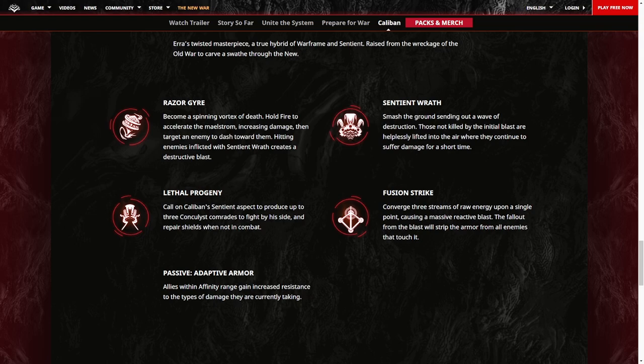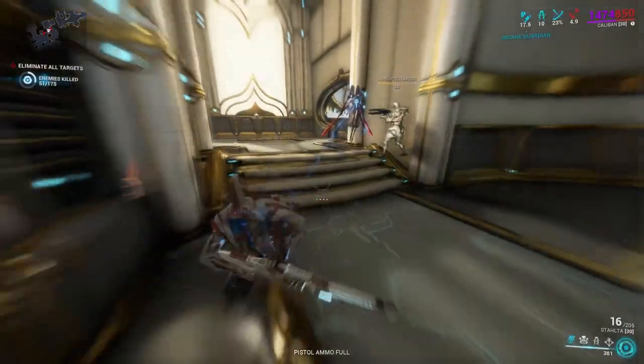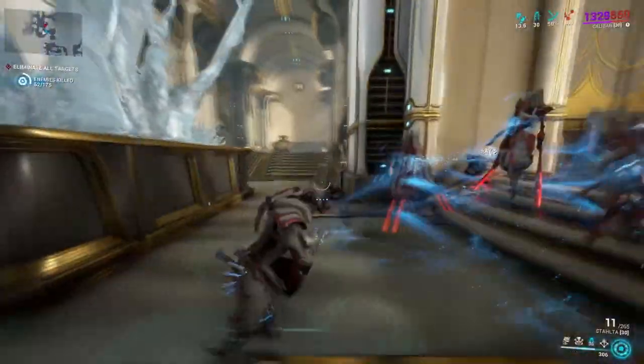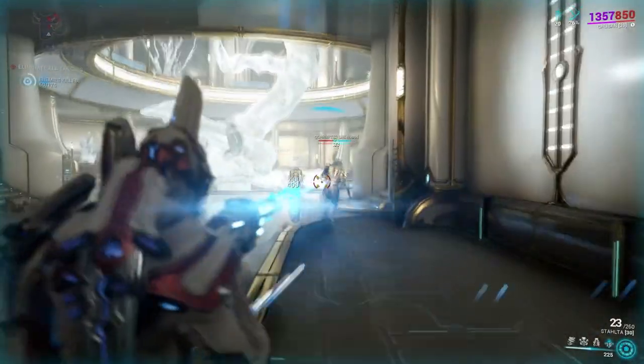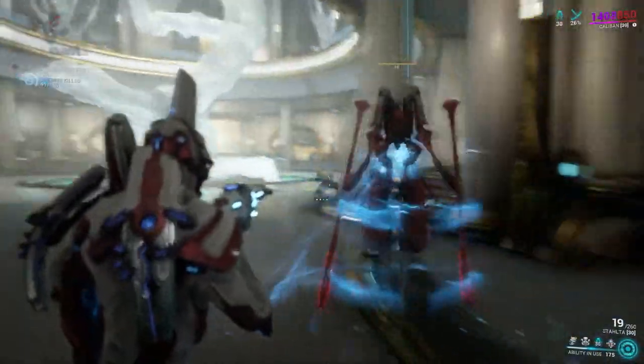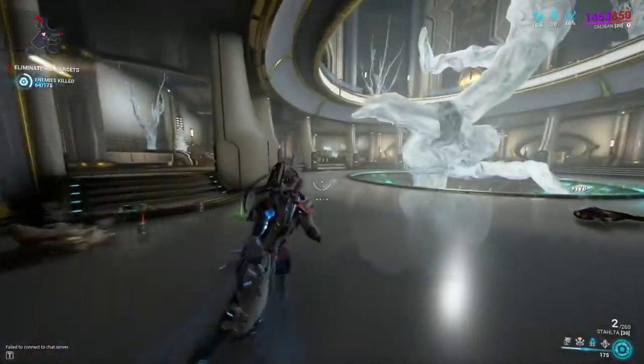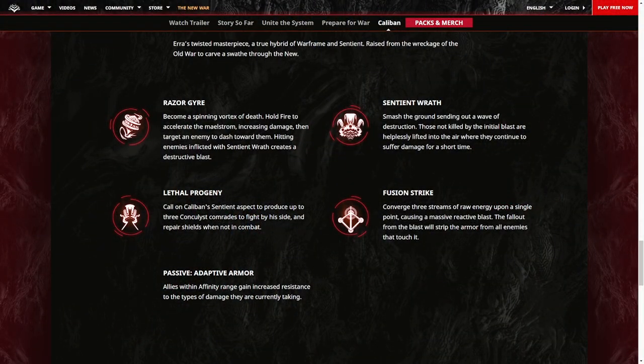Caliban's third ability, Lethal Progeny — we're at that stage now guys. Yes, we can summon up to three sentient conquerless allies to fight alongside Caliban. Never thought I'd see the day. It states that they repair shields, and it even looks like they're offering overshields towards Caliban as well. This is going to be very good for things like shield gating, so I can't wait to see more on this.